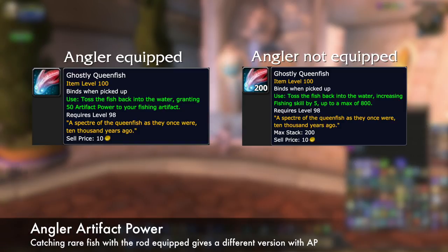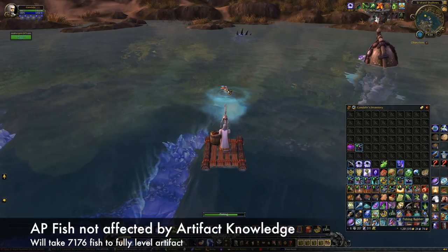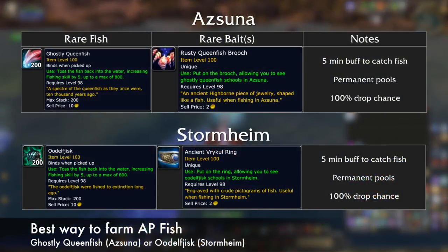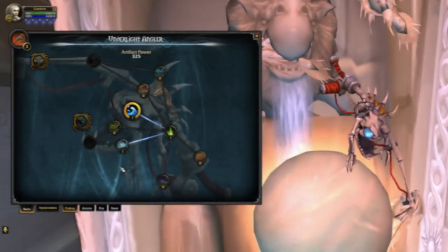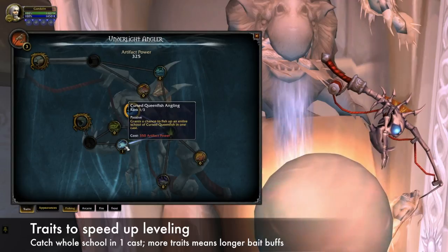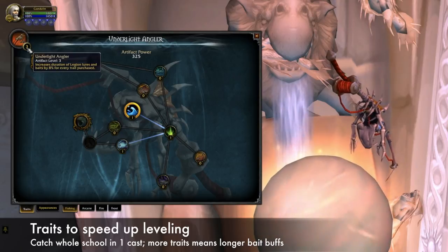Make sure you have lots of room in your bags. Unfortunately, these fish are not affected by artifact knowledge, so it will take over 7,000 of them to fully level the artifact. One of the best ways to farm AP is through the Ghostly Queenfish in Azsuna or the Udlfjysk in Stormheim. Since the pools never dissipate, you can get a bunch of fish each time you find the rare bait. Continue to use any of the other rare bait you find — every little bit helps. There are also several traits that can help speed up your leveling, including ones that give you a chance to fish up an entire pool in one cast, and the fact that the more traits you put into the weapon, the longer your baits will last.